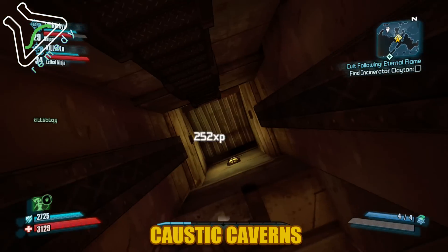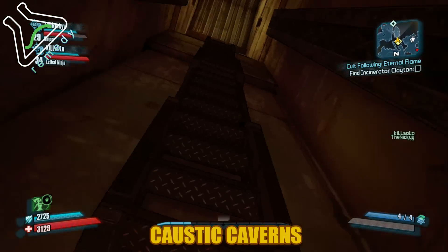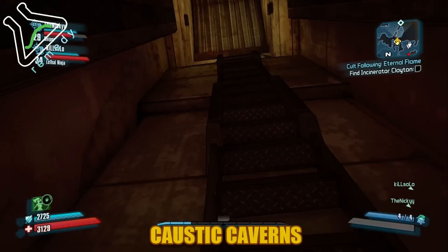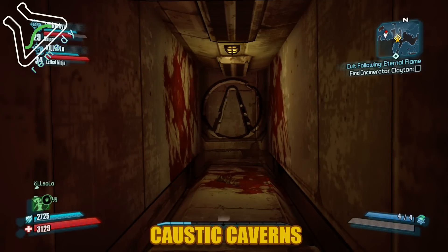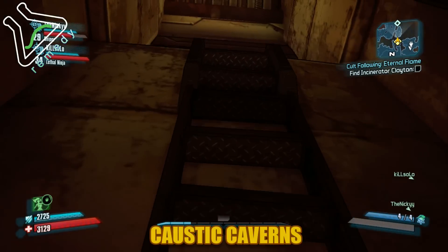Climb up and what I did was push over and jump — you probably can just push over towards it and go over there, and that is the vault symbol.